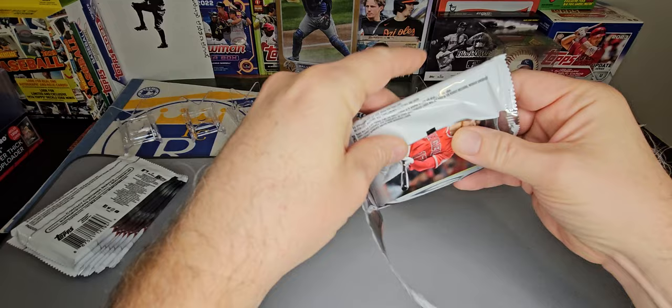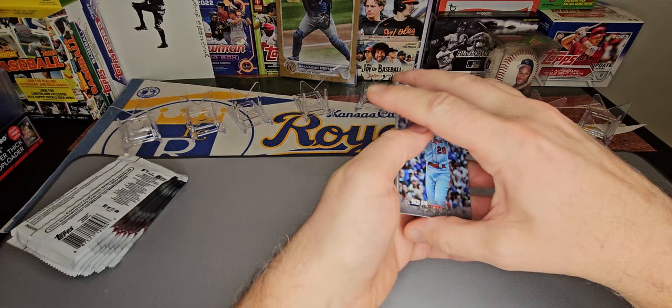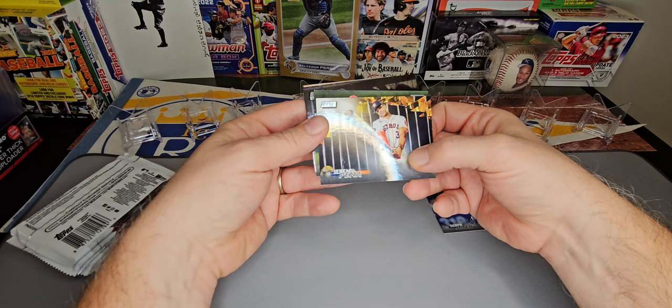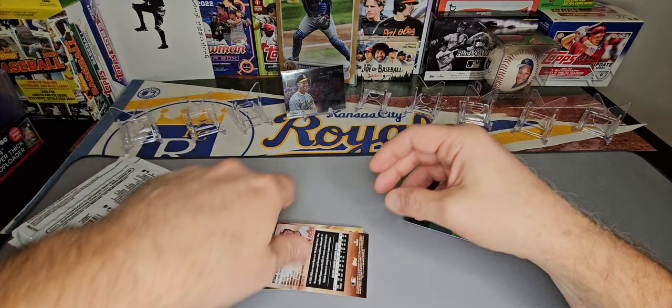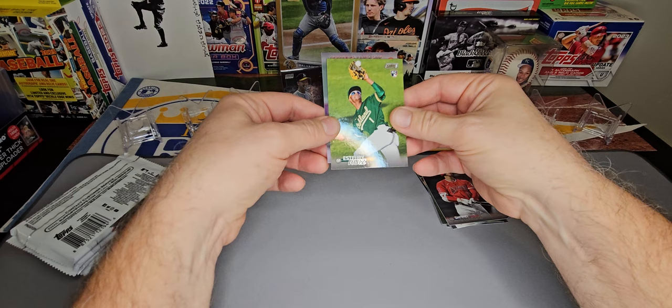Right on the back is Shohei Otani. These are kind of backwards here. Also, you get one Chrome card or Triumvirate, and it looks like we've got our Chrome card in the first pack — Nolan Arenado. Derek Jeter, Jeremy Pena, Patrick Sandoval, and it looks like we've got our Mark McGuire for our Chrome card. Shohei Otani MVP, Asturi Ruiz rookie card, and our first red parallel — Ryan Mountcastle.